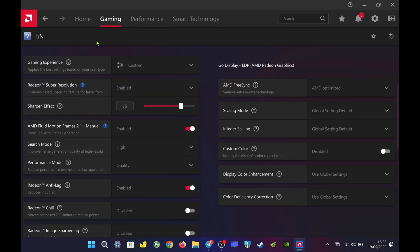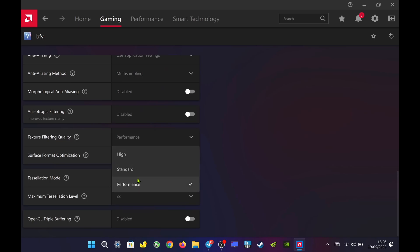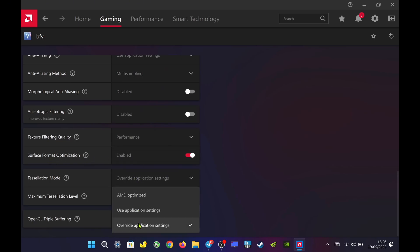In AMD Adrenaline's per-game settings, I enable Radeon Super Resolution and set Sharpness to 75. I set AFMF 2.1 to High in Quality, with Radeon Anti-Lag enabled. I set Texture Filtering Quality to Performance and enable Surface Optimization. I also set Tessellation Mode to Override at 2x.